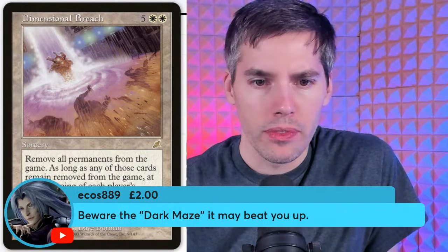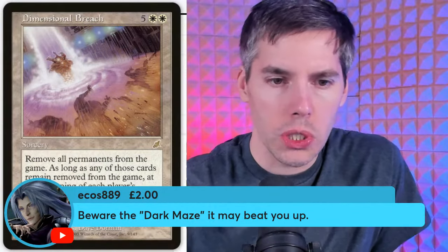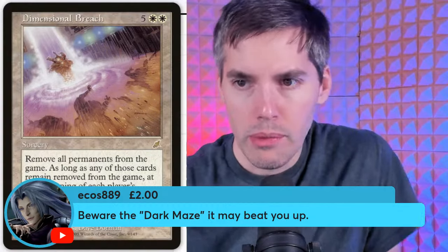Dark Maze — five mana four-or-five wall. Pay zero: Dark Maze can attack this turn as if it were not a wall. At end of turn, remove Dark Maze from the game. The wall comes alive and crumbles apart in its own attack — when you're a brick wall you're pretty stiff, you have to take it easy. It can unwall itself for one second, attack as if it weren't a wall, then it crumbles down on top of somebody.